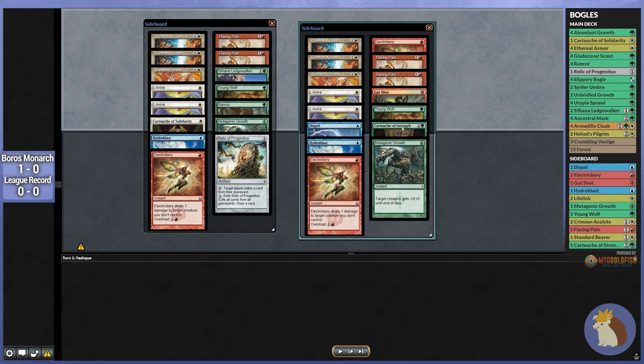We're also going to bring in one Cartouche of Strength, since that is a tutorable way for us to remove any creature. We could also consider Mutagenic Growth as a way of getting around their Electrickery. Dispel is also a good option — quite often they'll be bringing in something like Leave No Trace, and being able to counter that to keep all our enchantments around is a very good plan. In the end, I'm going to bring in the Dispel, Cartouche of Strength, Electrickery, and Gutshot. I'm going to take out one Ledgewalker, one Rancor, the Relic of Progenitus, and one Cartouche of Solidarity. That way we're just trimming a little bit all over the place, and we should be pretty good to go.